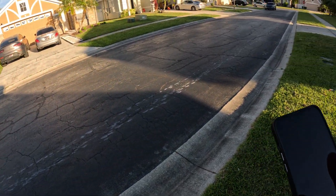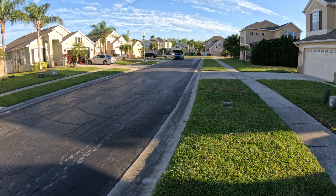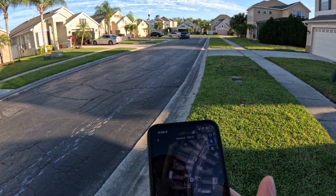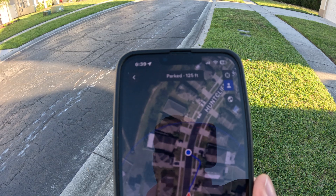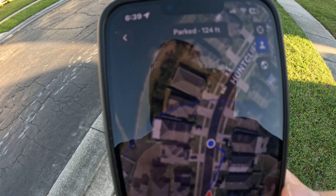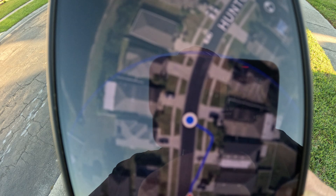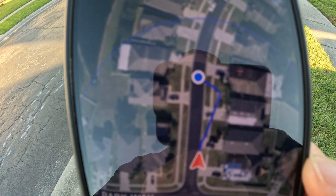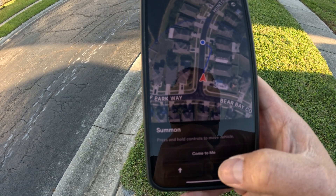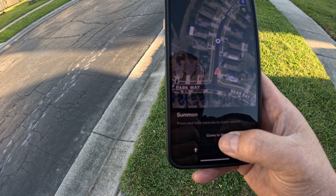Alright, hello everyone — trying to make another Summon video for you. That's my car over there, it's parked on that corner on the road. I'm looking here on the app — that's where the car is, and the blue dot is where I'm at. It's showing a really weird trajectory going through the homes, through the grass. Not sure if I want to try this, but I'm gonna hit it — if it starts going on the sidewalk I will shut it off. Let's go ahead and give it a go and see what happens.